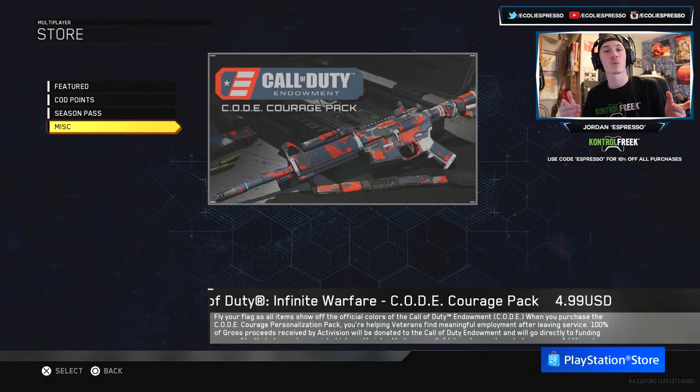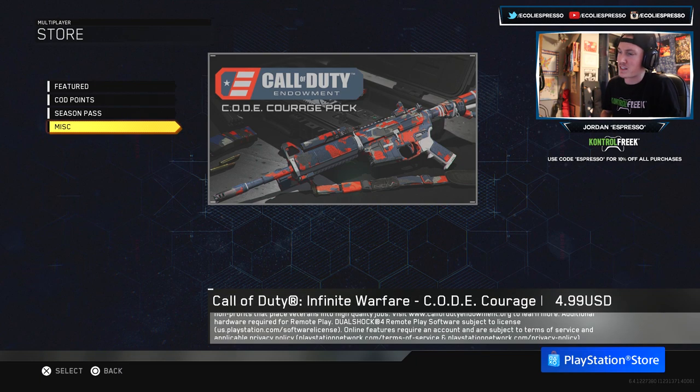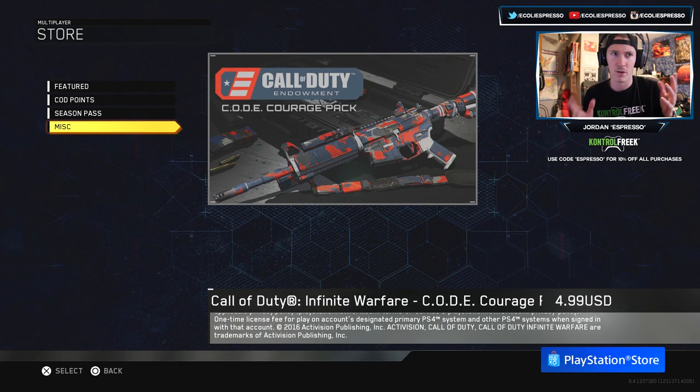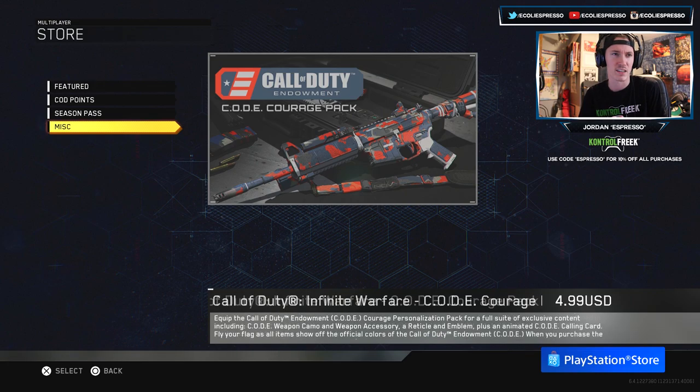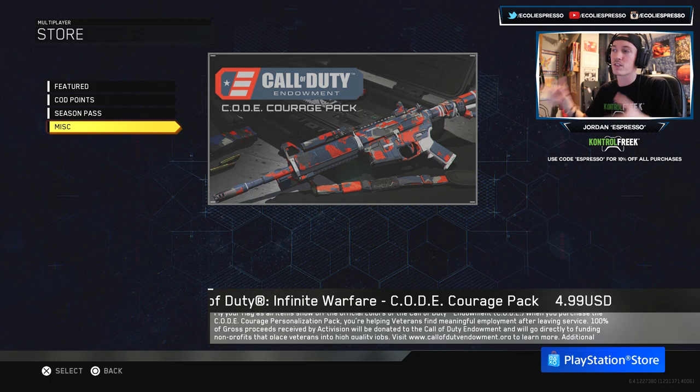What is going on ladies and gentlemen, my name is Ecoli Espresso and welcome back to another Infinite Warfare video. Today on the channel we're doing something a little bit different because we got a brand new camo - some cool quartermaster stuff, about 12 weapon variants, 18 camos and customization things. But today we're not covering any of that.